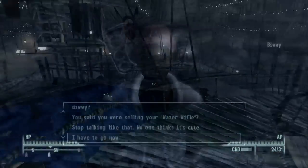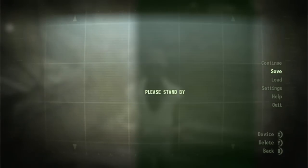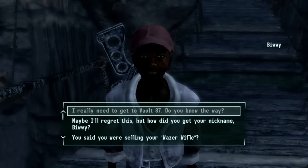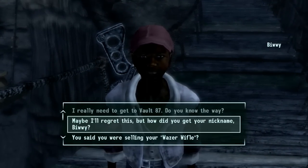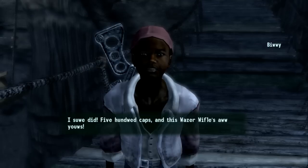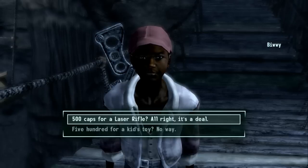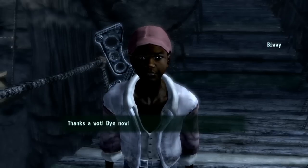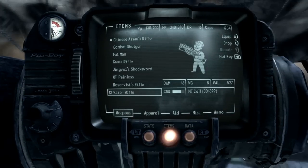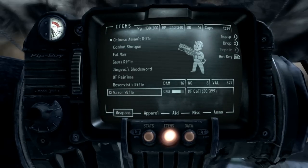I did find Billy, who has a unique weapon — I'll show you guys before we end this episode and find Joseph next time. Billy talks like a little kid and says he's selling his 'wazer rifle' for 500 caps. So — laser rifle — it's a deal, kid. 500 caps removed. Let me do a quick search to see how the Wazer Wifle differs from a normal laser rifle.